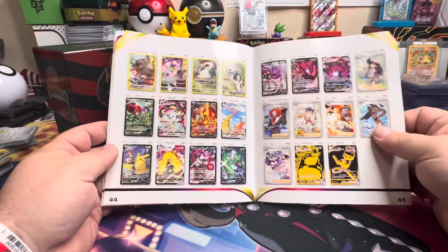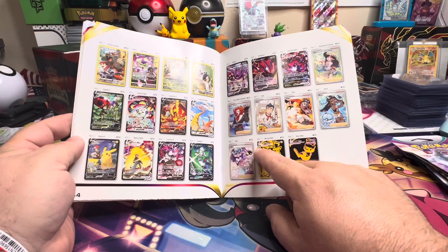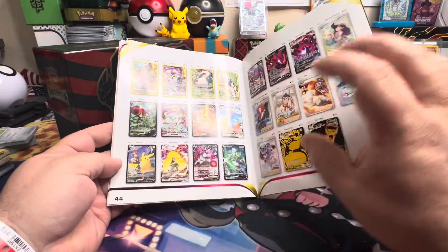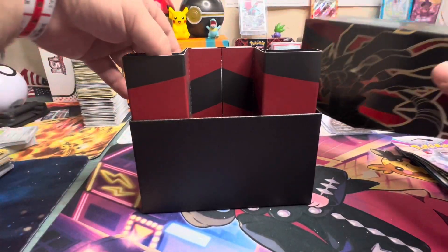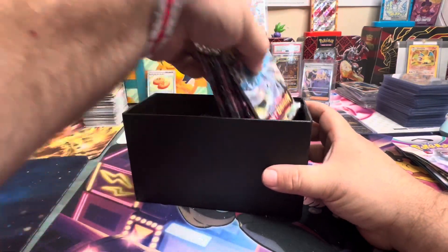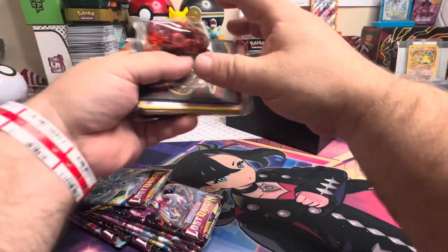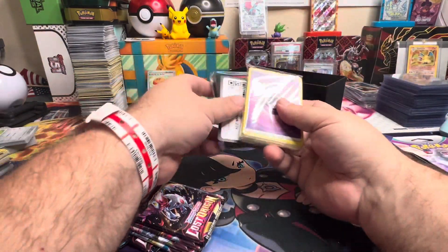There are some really neat ones in here. Lots of good cards in the set — it's a very proper set and the prices of these things are going up. Booster boxes of this set are going for a lot of money right now. Here's what you get inside the ETB: a V-Star marker, some damage counters, some dice, some really cool Urtina things.